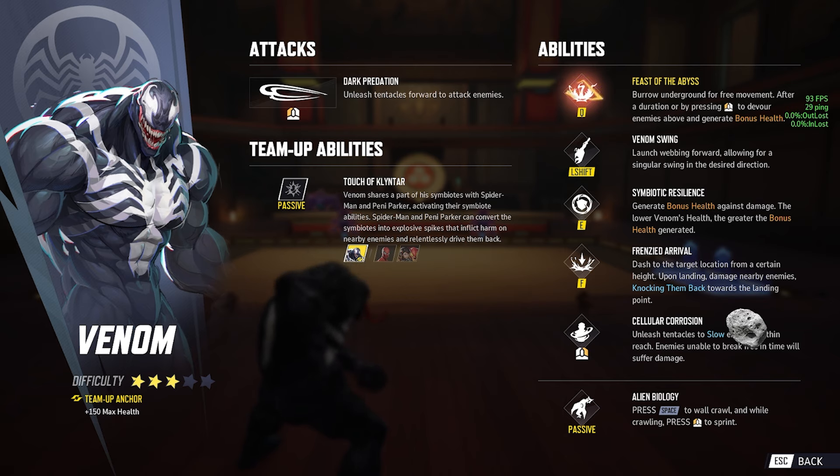He's a rival — dash to the target location from a certain height. Upon landing, damage nearby enemies, knocking them back towards the landing point. Wait, so you knock them towards where you land? That's kinda neat. The right click: unleash tentacles to slow enemies within reach. Enemies unable to break free in time will suffer damage. Okay, a little snare ability up close — not bad.